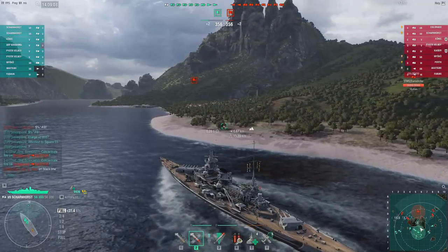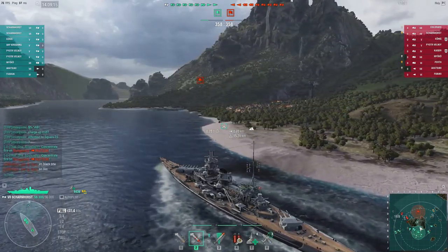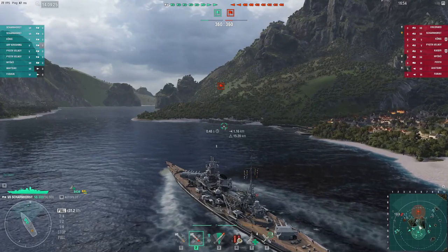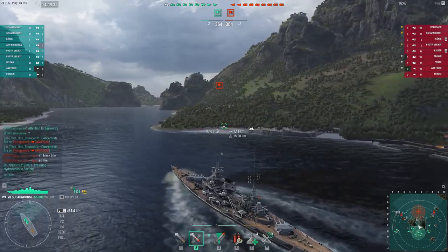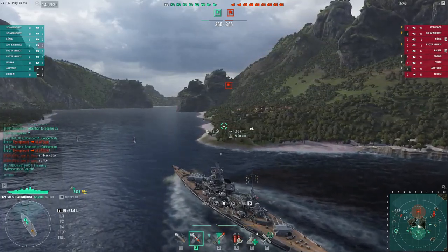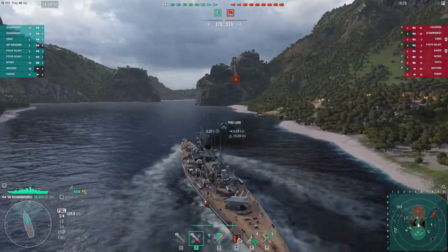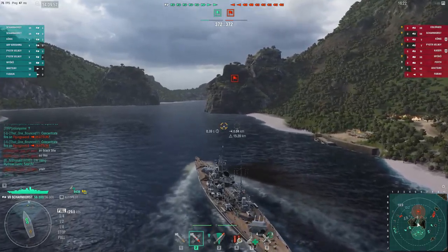Our team is bunching up behind me — I think they're trying to follow me but they split up in the end. For consumables, I'm running the heal, which is standard for German battleships, and the catapult fighter. A lot of people say the catapult fighter is useless against carriers, but it actually does shoot down a decent amount — at tier 7, fighters have enough ammo to shoot down about 3 planes, which is an entire attacking squad. In games without carriers, the catapult fighter is also a useful spotting tool, allowing you to spot over islands.